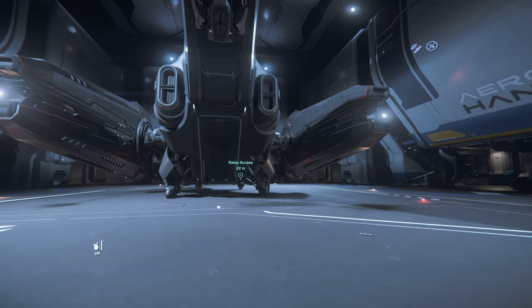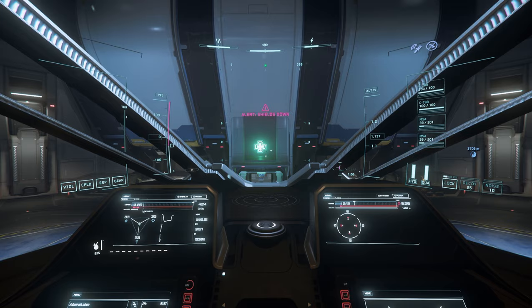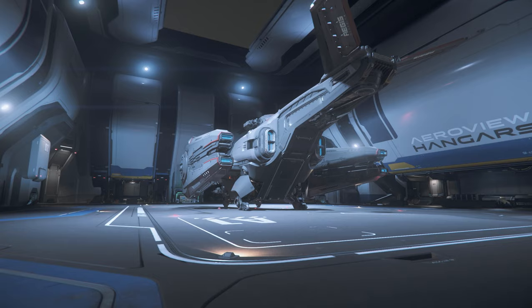Once in the hangar, approach your starship and find the entry door or ladder depending on the ship — as a rule of thumb, single-seat ships generally enter from the left. Once inside, locate the flight seat and sit down. Press R to start the ship and get it into flight-ready status. Alternatively you can find the various switches in the cockpit. Next, request permission to depart: press F1, select Comlink, then friends, and finally the appropriate spaceport ATC. Wait for them to confirm, then close your mobiglass with F1. The hangar doors or roof will open and you'll be able to depart.